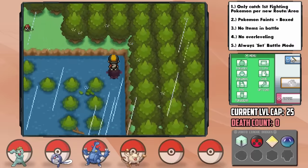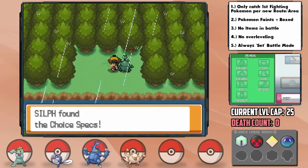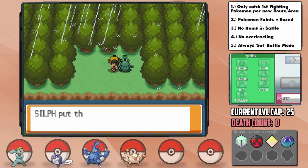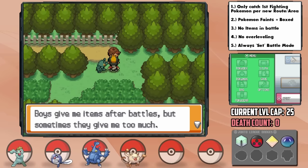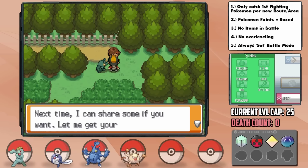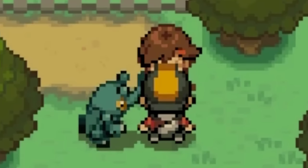Before anything, I go way ahead to the Lake of Rage to grab an incredible item — the Choice Specs, to boost special moves at the cost of only being able to use one move. Up ahead we run into a girl who, after the battle, says 'boys give me items after battles, but sometimes they give me too much — I can share some if you want, let me get your number.' Wait a minute — is this secondhand gold digging? I'm down.